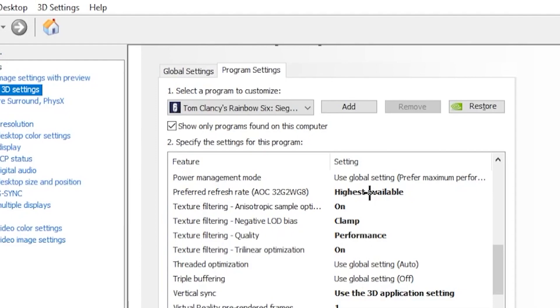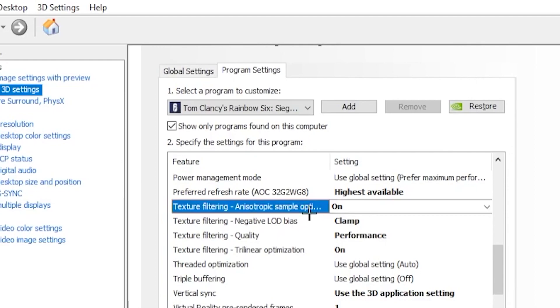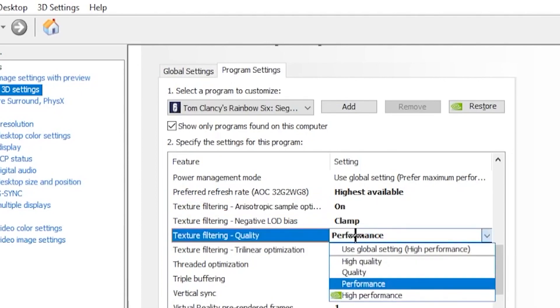Head over to Texture Filtering and turn it on. Under that, set Texture Filtering Quality to 'Performance,' since this will give you the best results.